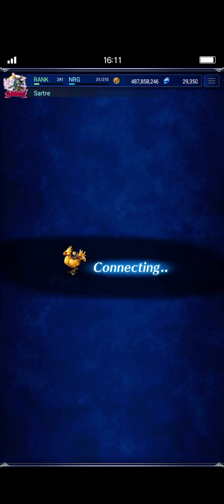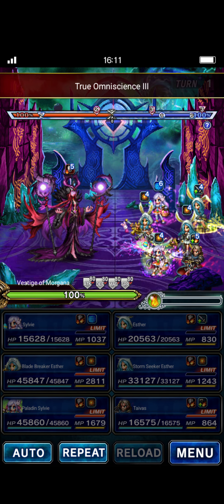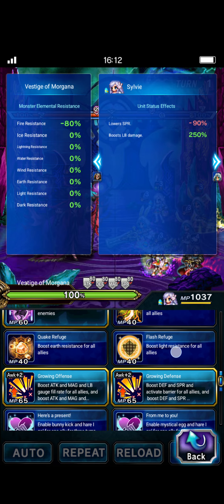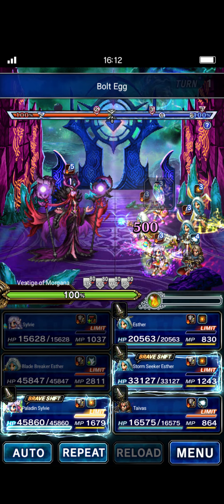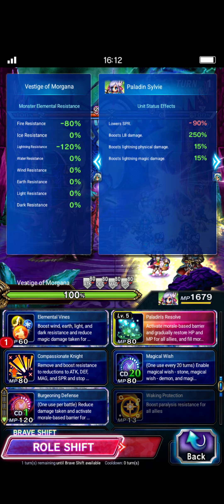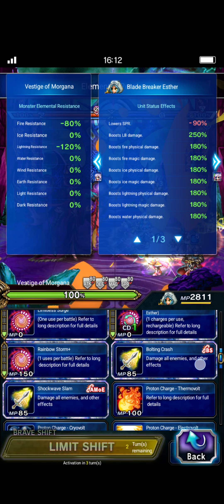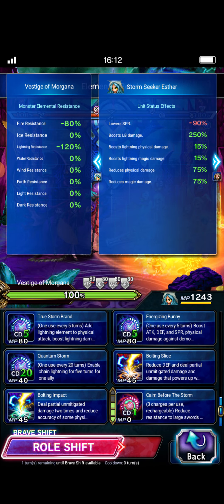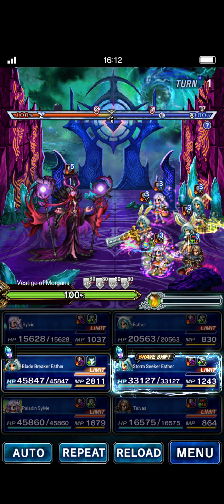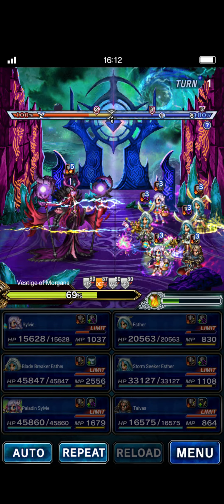Let's get in there — easy peasy lemon squeezy. The seven-star Sylvie just needs to imbue everyone with lightning every turn — she does Bolt Egg, that's all. Paladin Sylvie does Elemental Vines, Elemental Petals, and Compassionate Knight — that's all she does every turn. Esther does triple Bolting Crash; the other Esther does triple Bolting Slice. The others can just guard. And so this will definitely hit the first HP lock. I even screwed up the chain and we still hit the HP lock — that's how squishy this boss is.